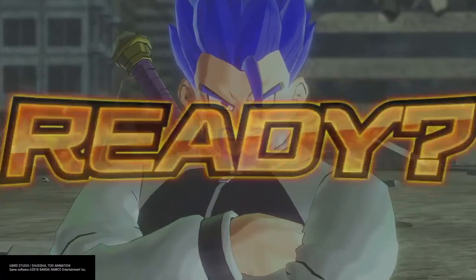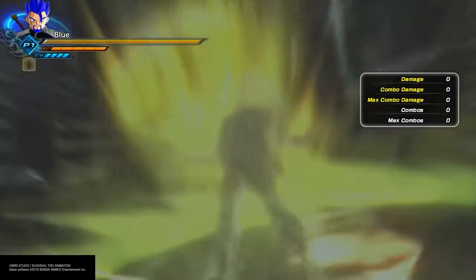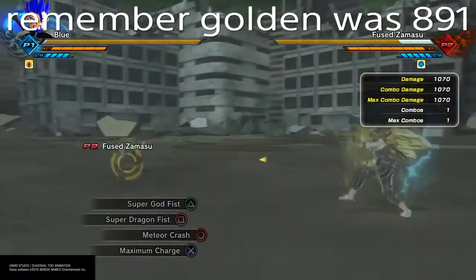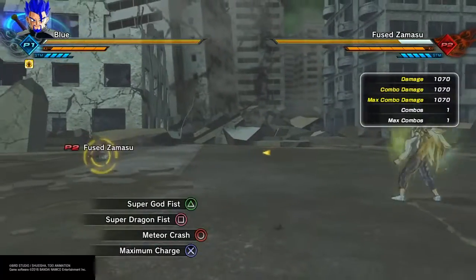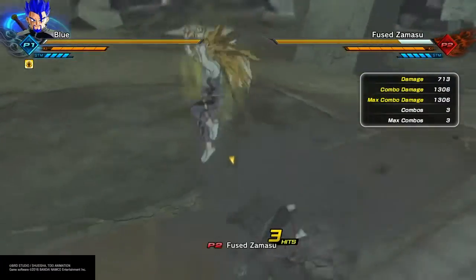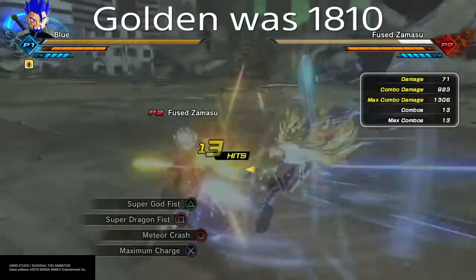The Golden Form got 891 for Super God Fist, and Saiyans get 1070 for Super God Fist. Super Dragon Fist - I didn't put it on the first one because I didn't realize, but Saiyans got 1306, and I couldn't read the Golden Form's number - it was too fast. Meteor Crash: the numbers were coming in around 2221. And Divine Lasso - I questioned this for a second when I checked the recording. Wait, why is this weaker on Saiyan than it was for the Golden Race? Well I came to a conclusion: the Divine Lasso was more of a Ki Blast strike instead of a regular strike, as you saw with the blades coming out and attacking the target, so that attack works better with the Freeza Race.